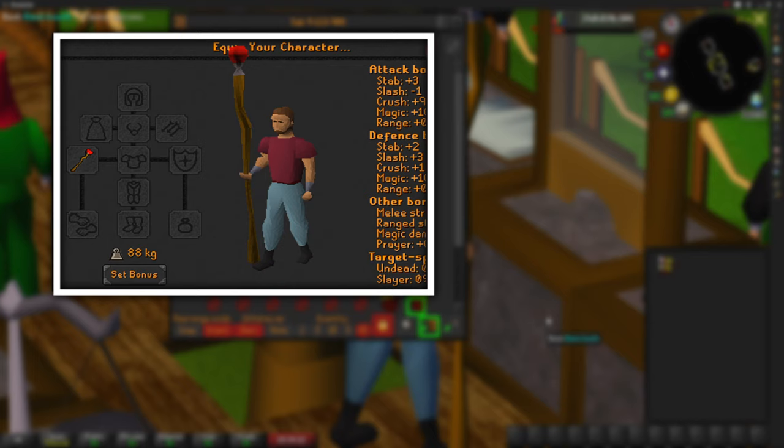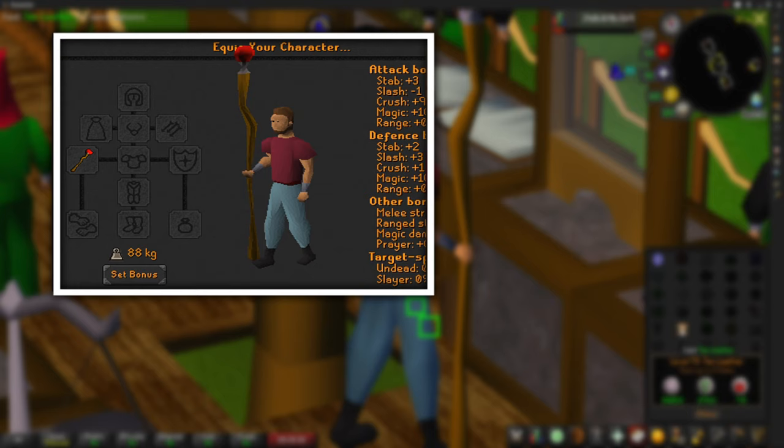There are other ways you'll be able to do this if you have different staffs, but this is the easiest way to do it. For the rest of my inventory all I have is Red Dragon Hide, as this is the hide we'll be turning into leather.